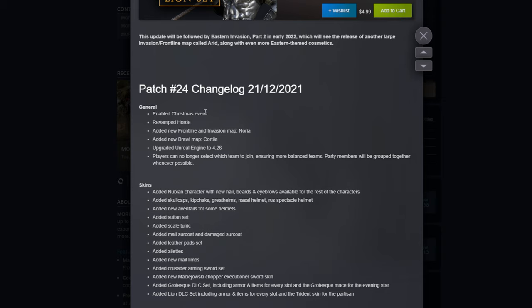General enabled the Christmas event — I was literally thinking about that this morning, they're really cutting it close. I'm going to be out of town for Christmas and I wanted to do some Christmas Mordhau content. The revamped Horde mode, added new frontline and invasion map Noria, added new brawl map Quartile, upgraded Unreal Engine to 4.26. Players can no longer select which team to join, ensuring more balanced teams. Big news — party members will be grouped together whenever possible.